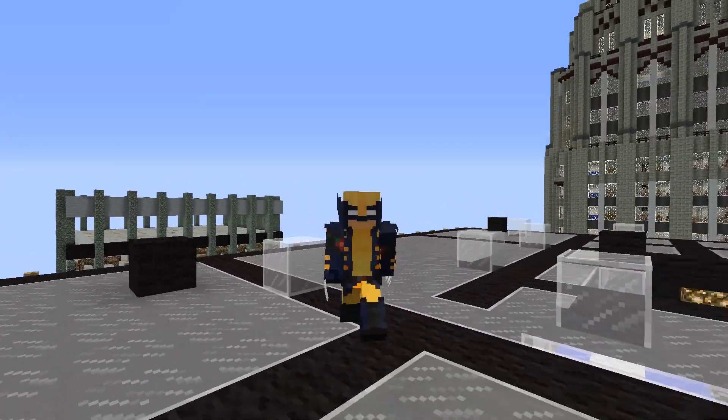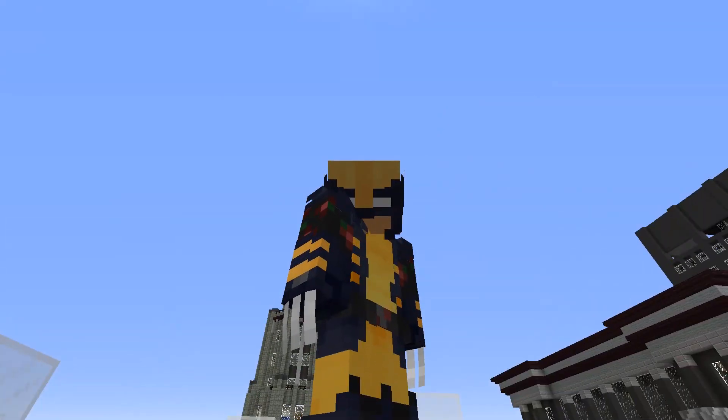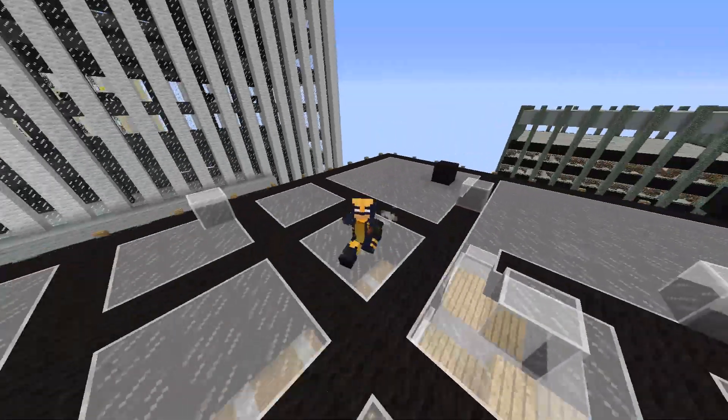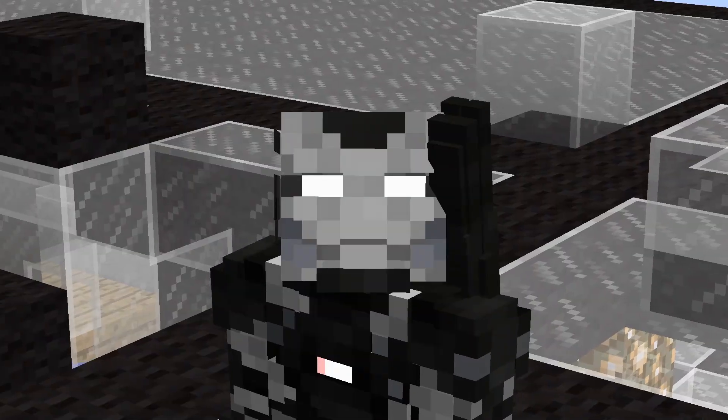Next up is Wolverine — Logan is Logan everywhere. He just has his claws and we can activate them like that. He also has regeneration but it's a passive power so you only really see the claws. He is just a little bit faster than a regular player in Minecraft.